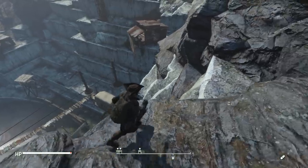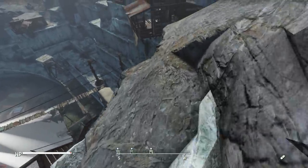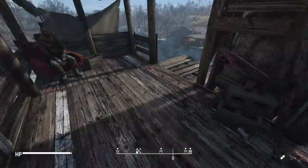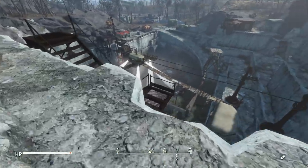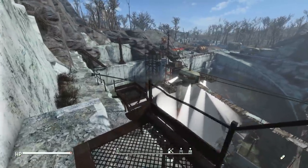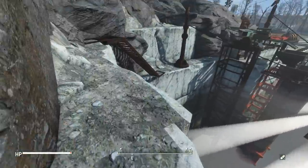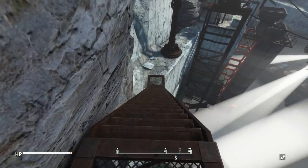Is that one of my settlers over here at the shack? Let's go to first person here so I don't fall completely off the cliff. Yeah, there's a settler way up here, making everyone a bit cranky. This is rickety.